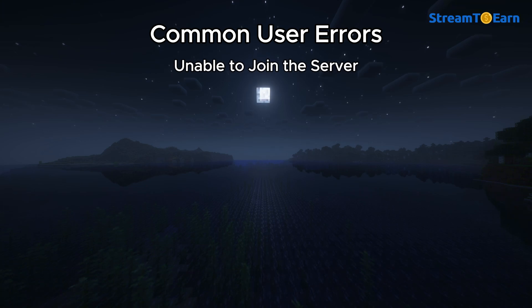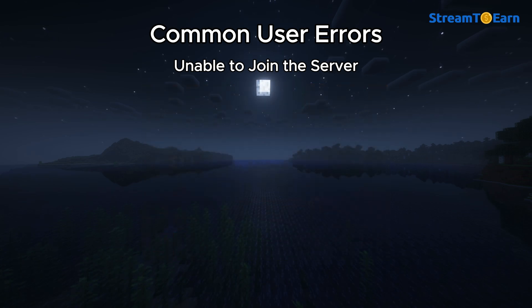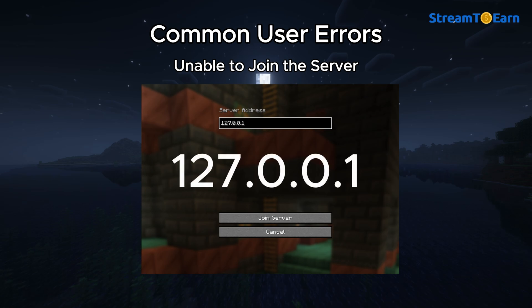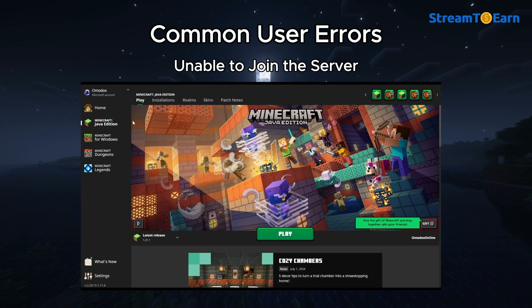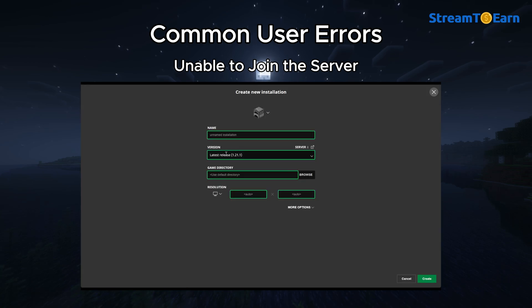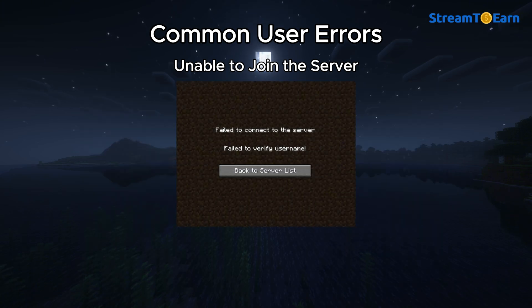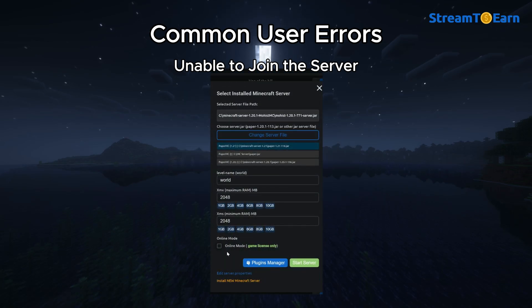Unable to join the server: The answer lies in the message you receive when trying to connect. Common issues include entering the server address incorrectly — the correct IP to connect to your local server is either 127.0.0.1 or localhost. You didn't change the Minecraft client version; it must match the server version. You can easily change this in the Minecraft Launcher or TLauncher. You enabled online mode in the server settings but are trying to connect using TLauncher instead of the official Minecraft Launcher.